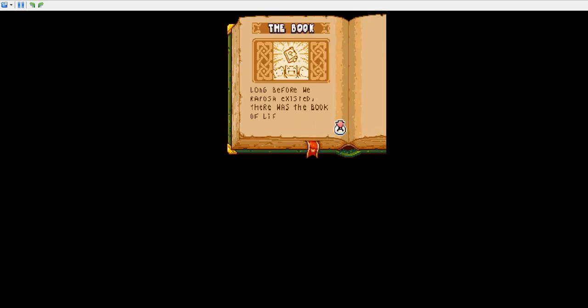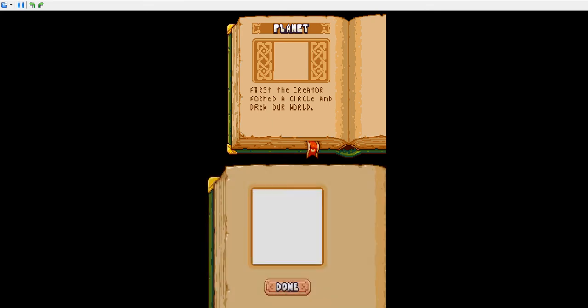Long before we are a pose existed, there was a Book of Life — the design of the creator. The creator drew everything in this book and brought it into existence. Well, that's pretty neat. First, the creator formed a circle and drew our world. Okay. So basically, this is a drawing game — drawing and stuff.